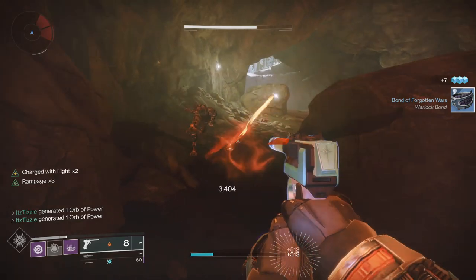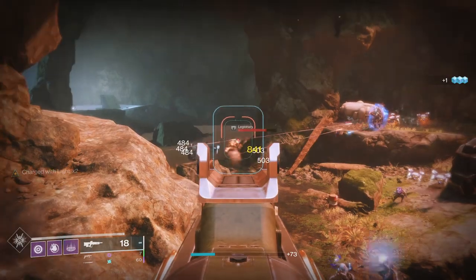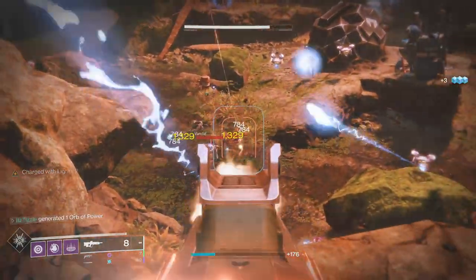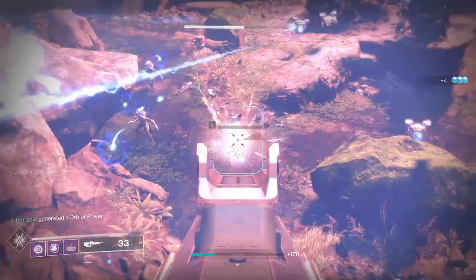It specifically states your allies, so it doesn't necessarily help you — this is a common theme among the arc charged with light mods. Back to Swift Charge: it is very straightforward and unlike the void mods it does not require precision kills, just rapid multi kills. It is better in lower tier content where your primary weapons can chew through ads.